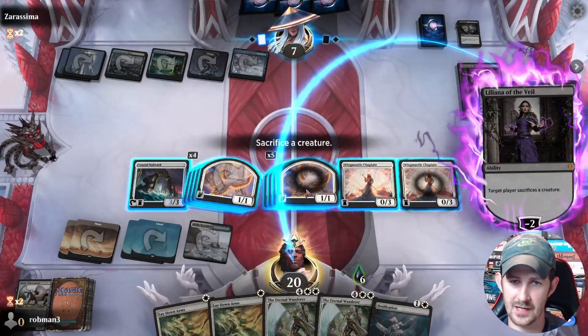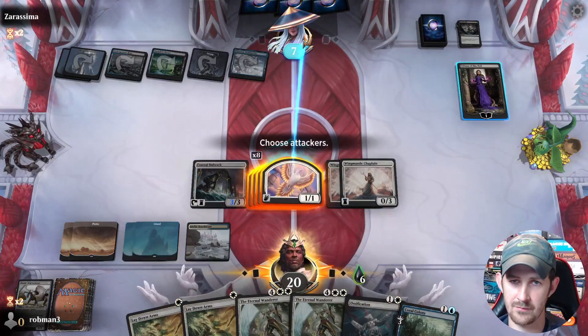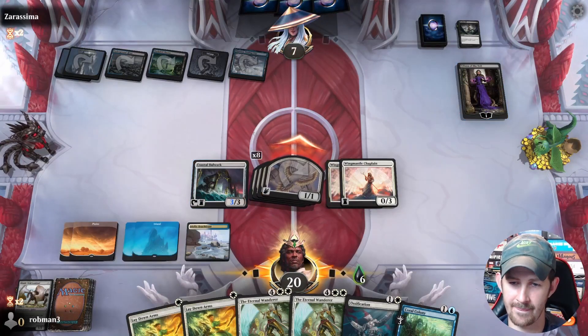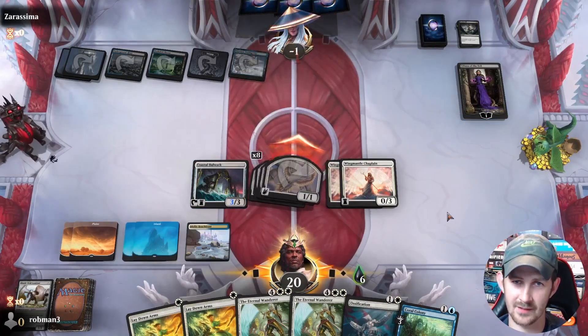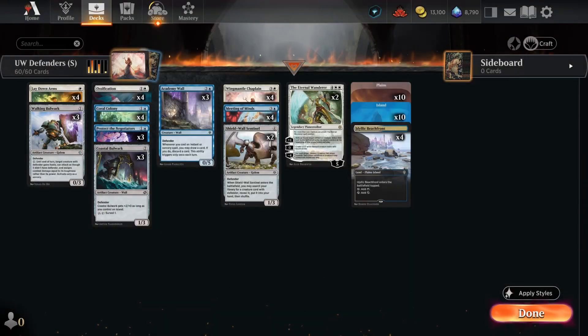We can sacrifice one of them — off you go — and we hit them for eight. Good game. Chaplain doing its thing. Thanks for watching, and if you made it this far, don't forget to drop a like and consider subscribing for future budget decks just like this one. We'll see you next time.